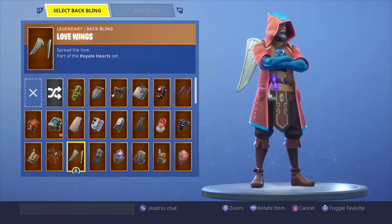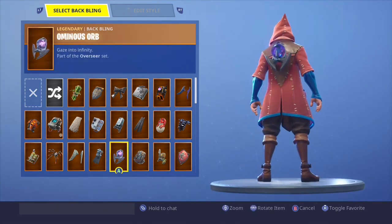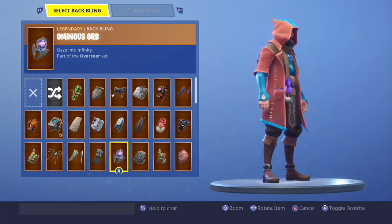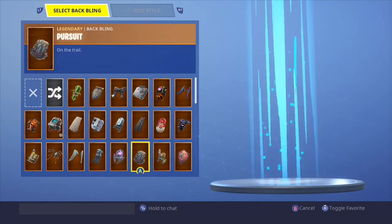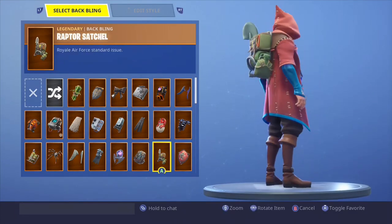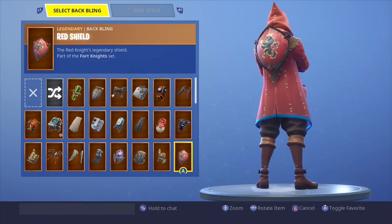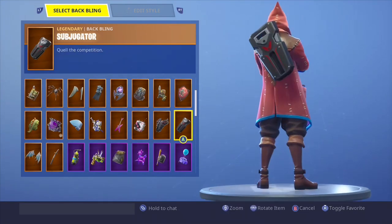Deflector — looks fairly decent. Last gasp — no. Long legs — not really, don't really like this one. Bagley — love wings — looks fairly decent. Afroderick — no. His orb looks really good just because he's a wizard — looks really good, looks like a crystal ball. Pursuit — no. Raptor satchel — no. Red shield — looks really good on him, even though it is a different shade of red, it matches a lot. I like it.